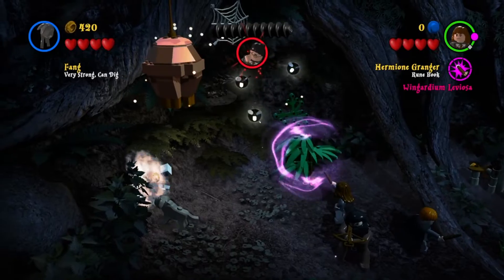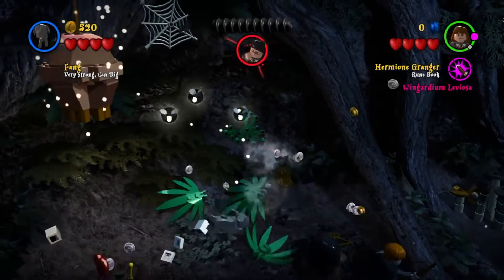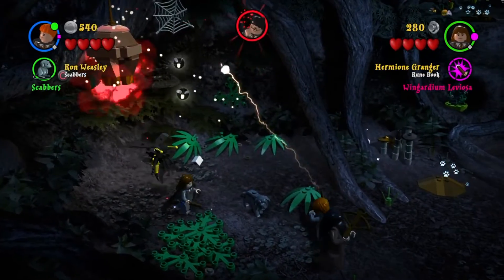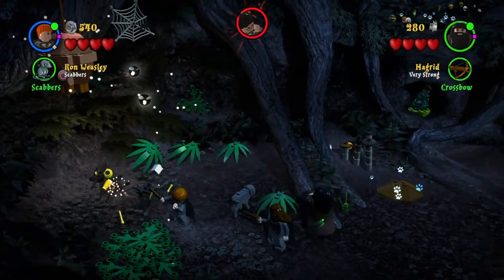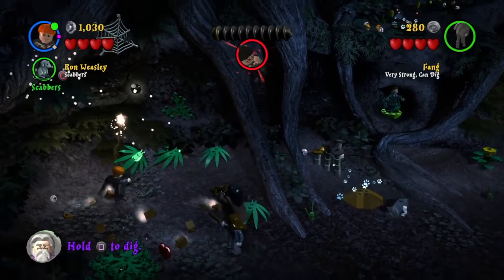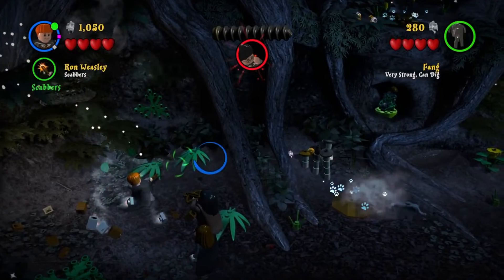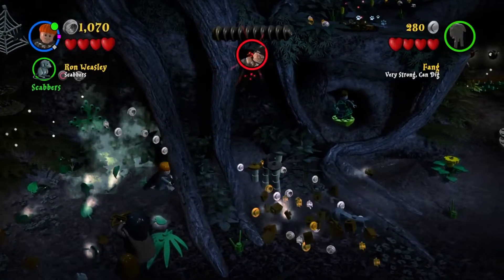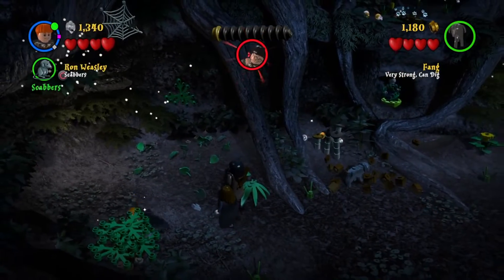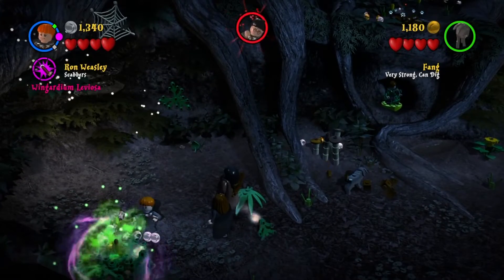There are some new monsters like wasps that we just have to kill. I'm playing as a dog but I quickly change to Ron to be able to use some magic to kill those wasps because they're getting annoying. Nothing really much happens — we just destroy everything, get the money, and try to get as much stuff as we can for the free play later on in this series.